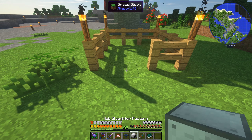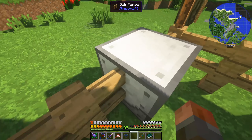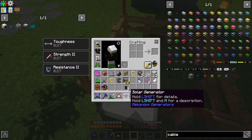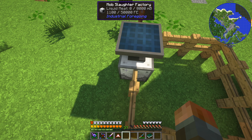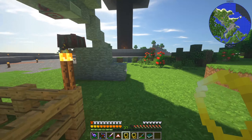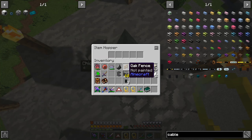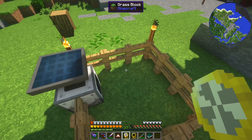So this mob slaughter factory thing will kill anything in front of it and convert it into liquid meat, at which point we can pump that out using the same kind of pipe. Before I actually do that, I'm just going to dump this solar panel on top and let's see if this gets it power - it does, which is good. Then we could just do something like grabbing a couple of golden lassoes and see if we can get ourselves some chickens. Let's grab one - and how much pink slime do we get from a chicken?